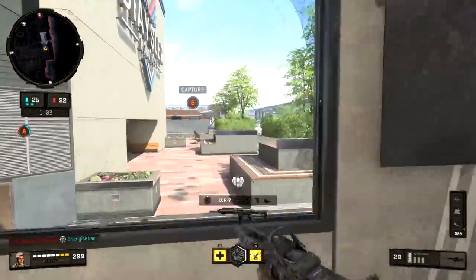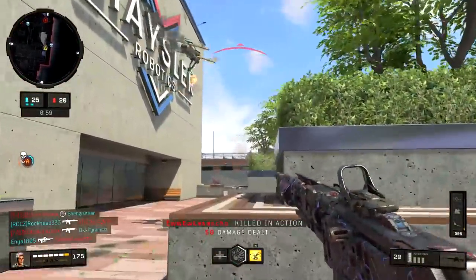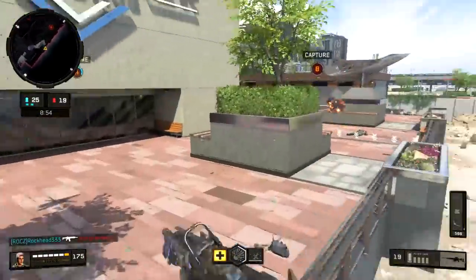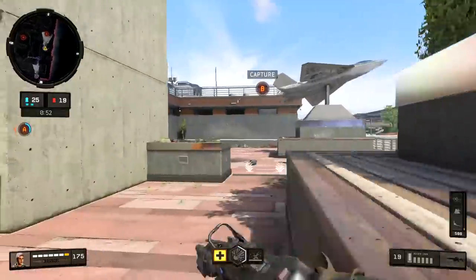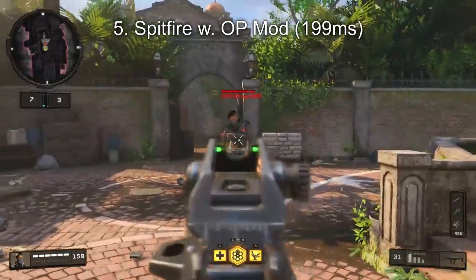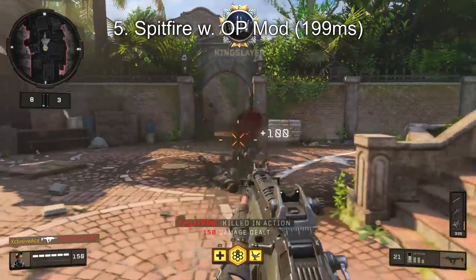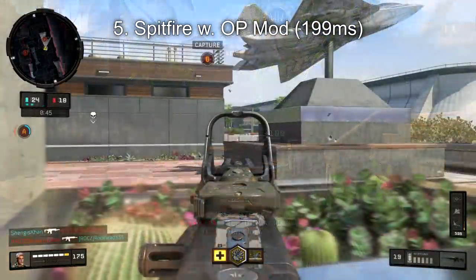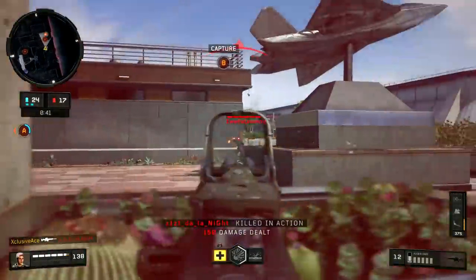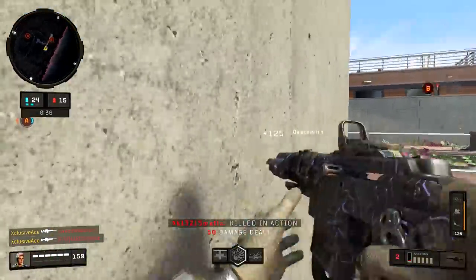Moving on to number five, we have another Operator mod — this time it's attached to the Spitfire. Now the standard Spitfire time to kill, even without any attachments or Operator mod, is actually quite fast in this game at 295 milliseconds. However, when you put that Operator mod on, your time to kill drops all the way down to 199 milliseconds — roughly 200 milliseconds — which is insanely fast. Unfortunately, the downside is it doesn't have very much range and the recoil can be a little high if you're trying to challenge anybody at anything longer than really close range.